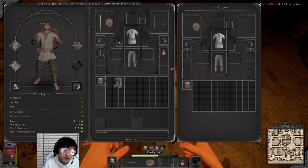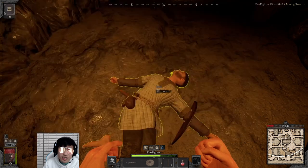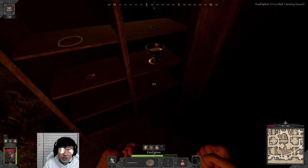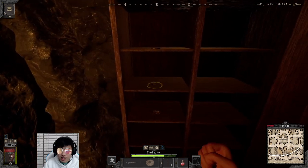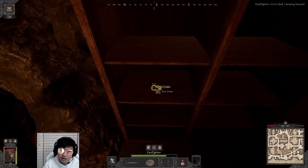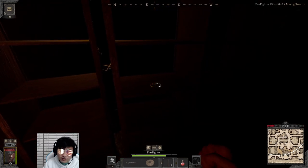In the middle of that fight, both of us were actually kind of glowing. That glow was one of our abilities — our E ability on the fighter, which is Second Wind. It restores HP, about half of your HP bar. So both of us used that. You can only use that once per run, so having used it, I can no longer use it for the rest of this run.